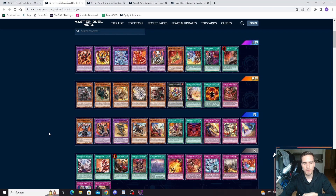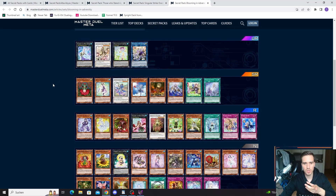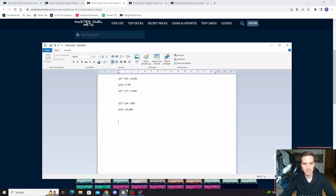For example, this Branded/Despia pack — all the ultra rares are basically Branded Despia cards besides Nadir Servant, and the rares, commons, and normals are also mostly Branded Despia cards. Some secret packs have nine ultra rares, which is rare. Most secret packs have four different ultra rares. Some packs contain more than one archetype — this one contains Math Mech and Sky Striker, which is why there are seven ultra rares. Others contain only three.